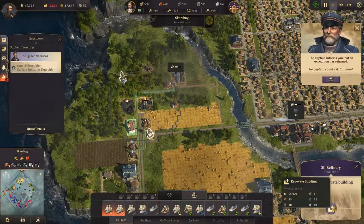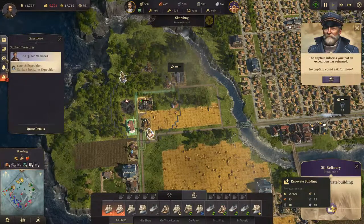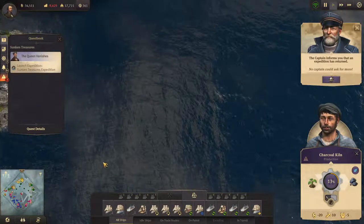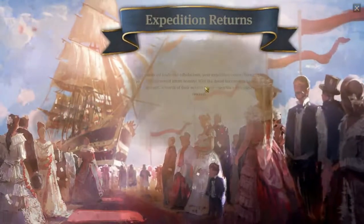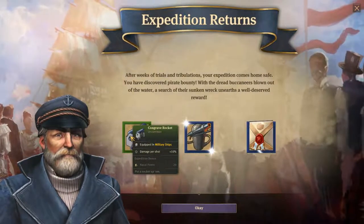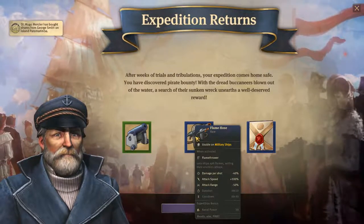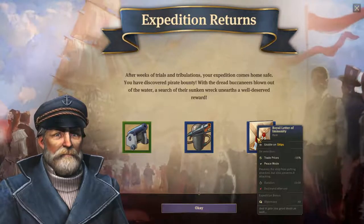We need to renovate that - 25,000. That's bad. I hope the ship gets down there to be sold. New orders, admiral. Success at sea is not easily won. Flame hose, flamethrower. And a royal letter of immunity - great prices minus 50 percent. That is really nice.